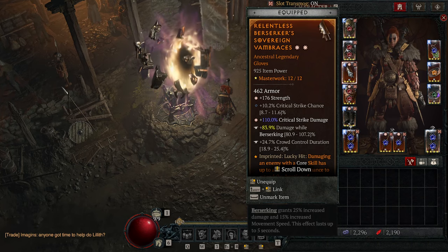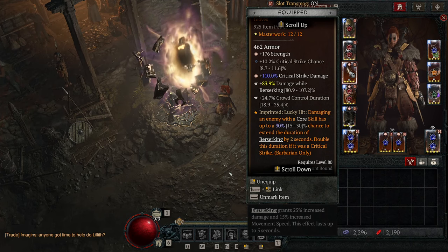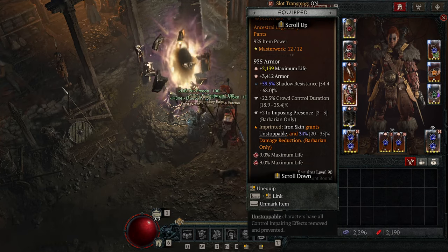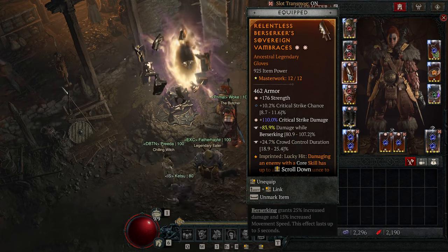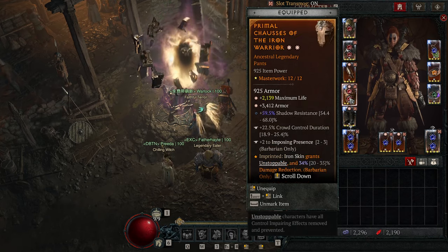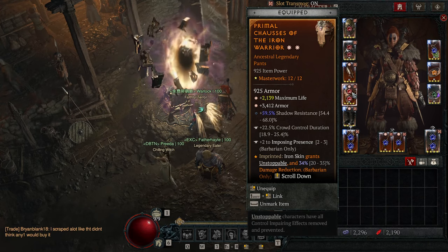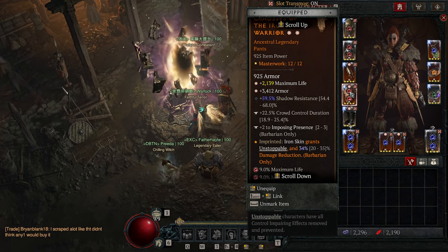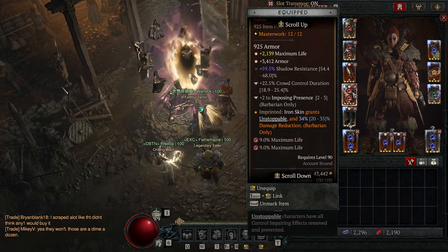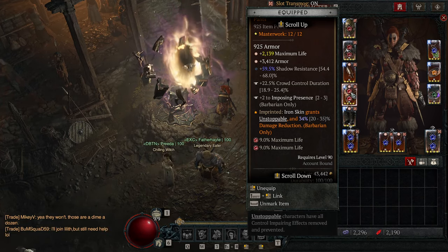On our gloves, we have Relentless Berserker — damaging an enemy with a core skill has a chance to increase Berserking duration, so as we're whirlwinding through and hitting things, we have a chance to make our Berserking last longer. For stats on Iron Warrior gloves, you want strength, crit chance, crit damage, and damage while Berserking — that's an easy spot to get it — along with Crowd Control Duration. On our pants, you want this to be tanky: Life, Armor, Shadow Resistance. Crowd Control Duration and Imposing Presence. And Iron Warrior on the pants grants Unstoppable and Damage Reduction from Iron Skin — with Rage of Herogoth you probably have 100% uptime on that, which is incredible.